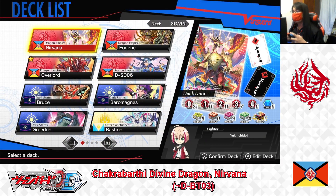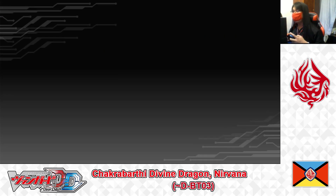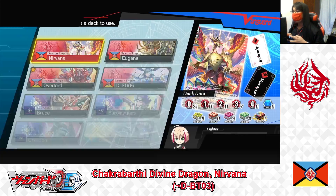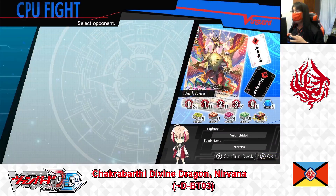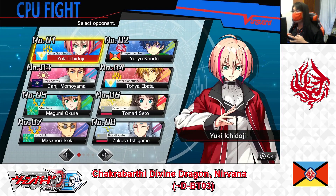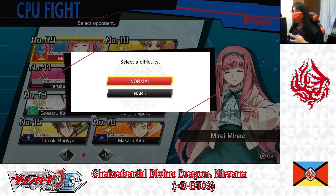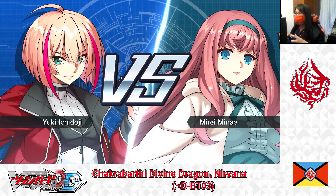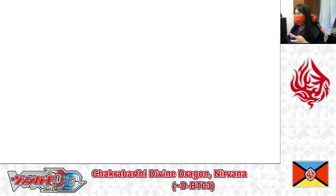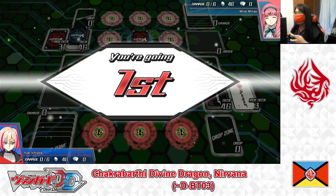Now testing out the deck. Leaving the edit menu, going to fight menu, CPU fight. Choosing the deck just built and selecting opponent number 9, Mire Mine, normal difficulty. Battle begins. Deciding who goes first — rock, paper, scissors — paper beats rock. I win, going first.